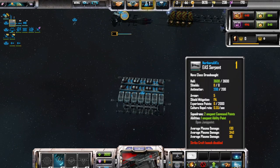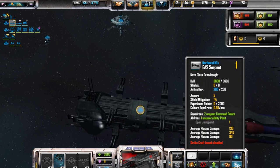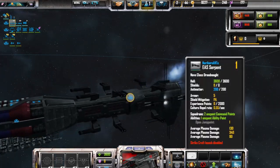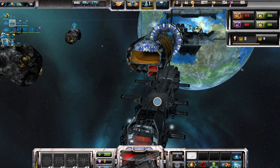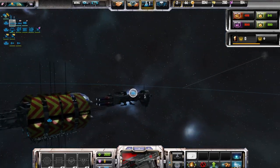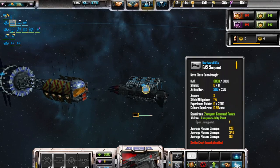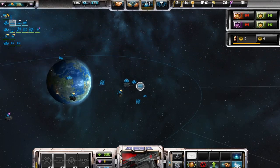Let's see, where is it? There we are. Are those the guns? We're going to need that if we want to take that other planet from the pirates. Let's position it over here. Got another ship over there.